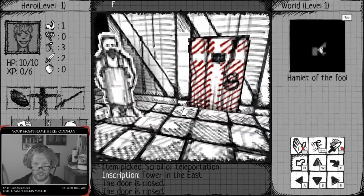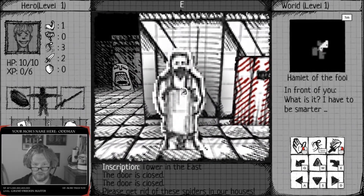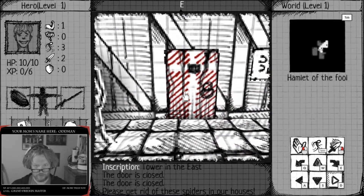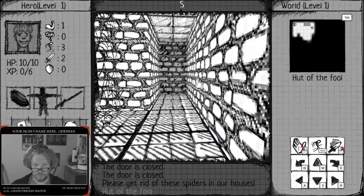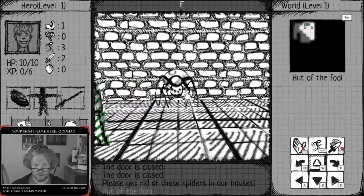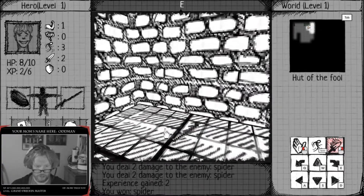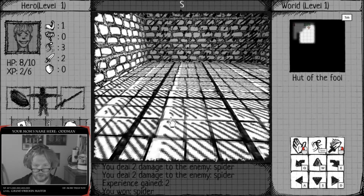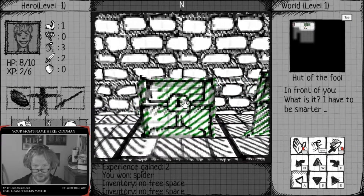What we got here, we got a guy here. Please get rid of these spiders in our houses. Hey, all right, my first battle! Hut of the fool. Is there a lot of spiders in these houses? Hey, I won! Where's my health? Okay, eight of ten HP, two XP.